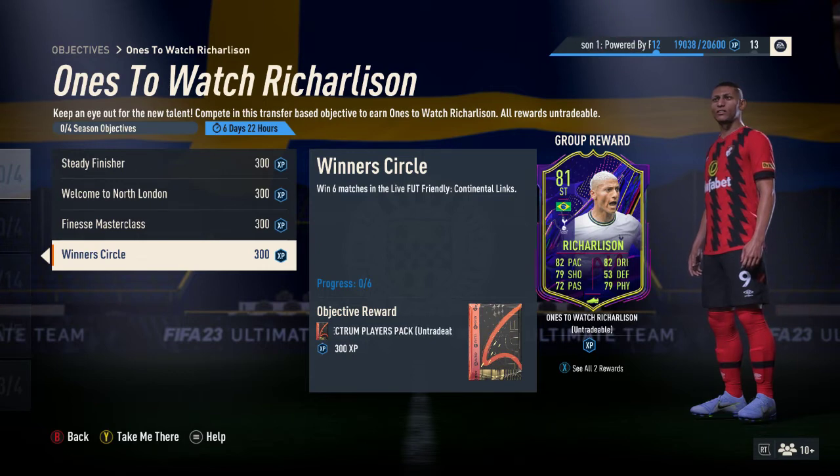The last one is Winner's Circle — the predictable one we expect in every objective. You get a small selection players pack if you win six matches in the live Continental Lynx friendly. There are no specific team requirements stated here for this objective, though there will be requirements in the actual Continental Lynx arena itself.